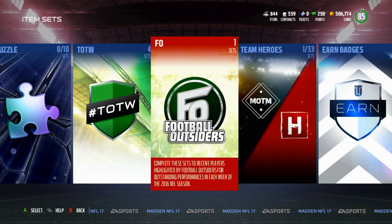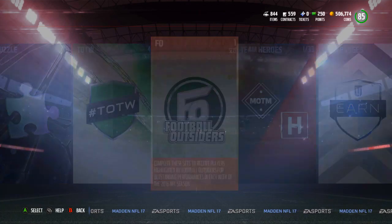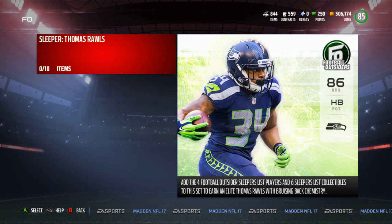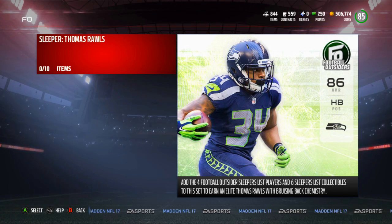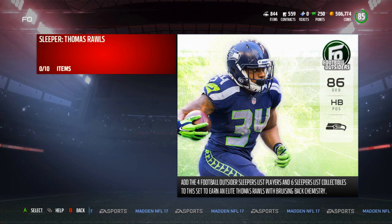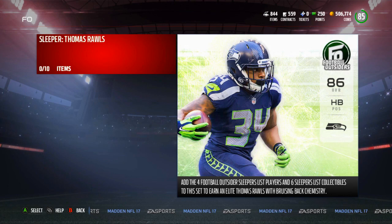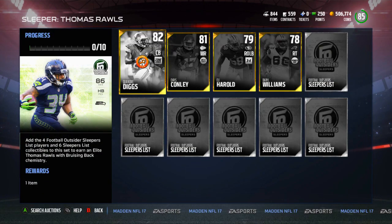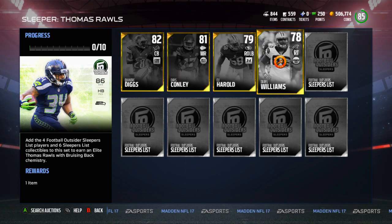It is kind of similar. You have a bunch of different players — you guys can see right here. It says: complete these sets to receive players highlighted by Football Outsiders for outstanding performances in each week of the 2016 NFL season. Now, we've only had one game in the NFL season, of course, last night — Panthers falling to the Broncos by one. It was a great game. Since we've only had one game, obviously they're going to use players from the preseason. They decided to make this based off the Football Outsiders sleeper list. It says: add the four Football Outsiders sleeper list players and six sleeper list collectibles to this set to earn an elite Thomas Rawls with bruising back chemistry. Inside the set there are four players: Quandre Diggs, Chris Conley, Eli Harold, and Daryl Williams. And then we have six collectibles.